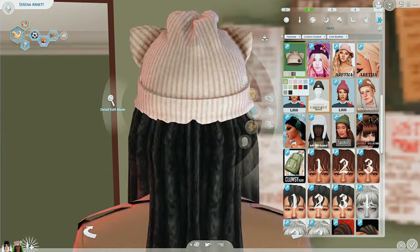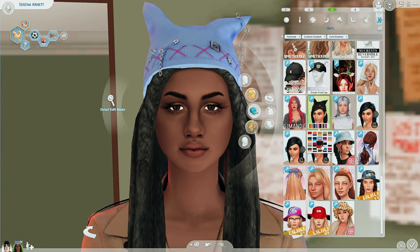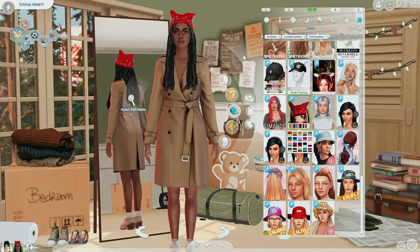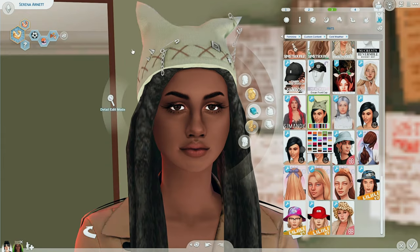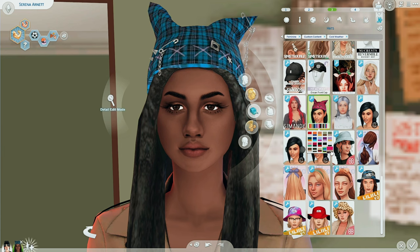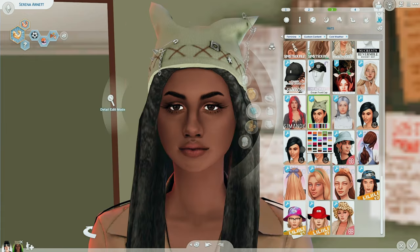Next up is the Bad Decisions hat by Evil Sims — I'm not quite sure how to pronounce it. I love the details: safety pins, a bunch of different swatches, a handkerchief kind of vibe, chains hanging off the side. There are little X's on the bottom, studs, stars. There are checkerboard swatches too, but I'm really a fan of the more muted tones for hats. This hat is anything but a bad decision — it's amazing.